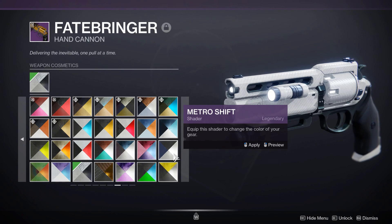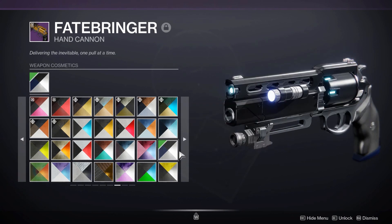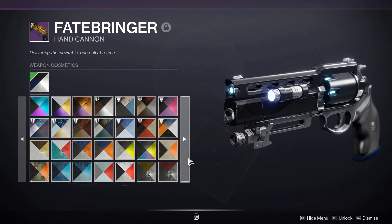Next up, Monochromatic makes the gun all white, if that's your style. And Metro Shift makes it all black with some lights — always nice.